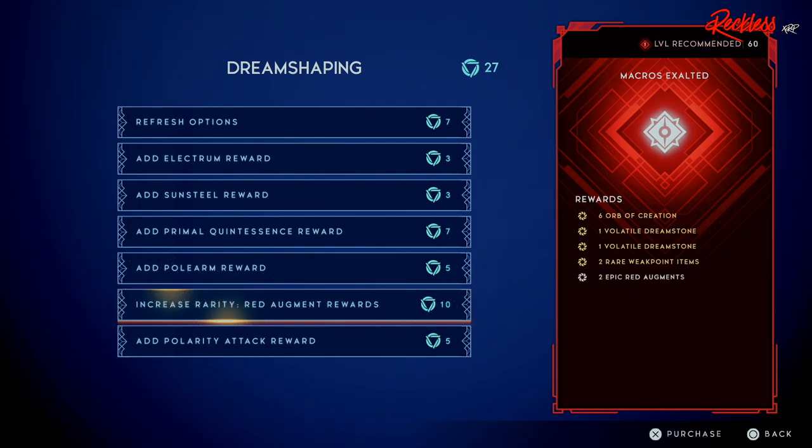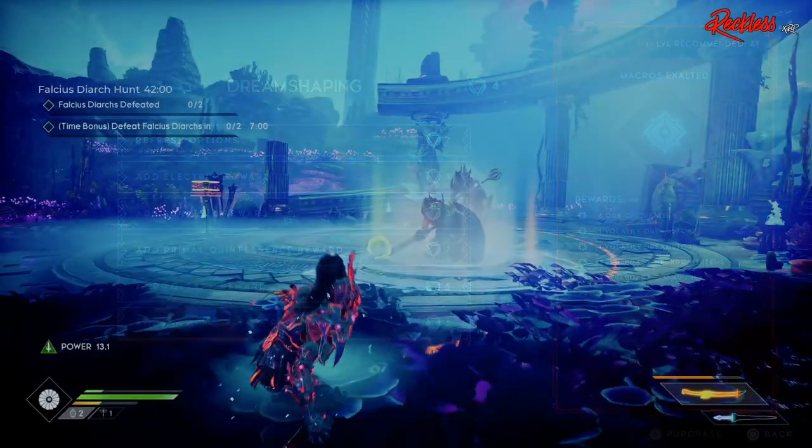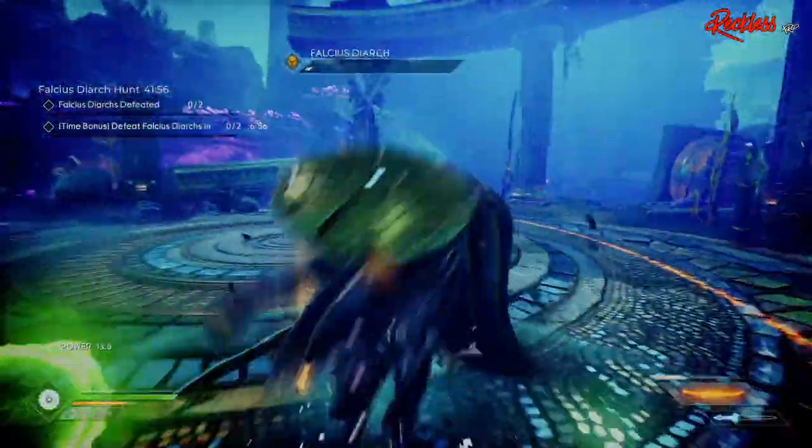Also, if none of these actually show up in the reward section, you can re-roll your rewards at the very top. The only thing is, every time you re-roll, it's going to cost more lucidity. But if you can get multiple of these rewards, that's even better. Once you see them in the Dream Shaping Rewards list, go ahead and buy them until you can actually increase the rarity to legendary versions. This will be the best way to get Shirty.